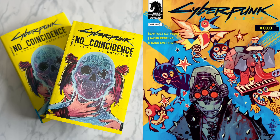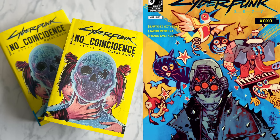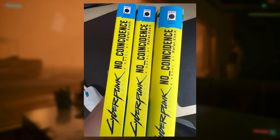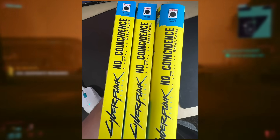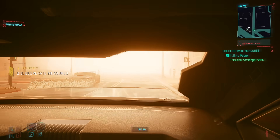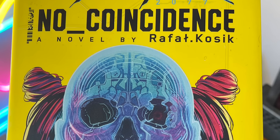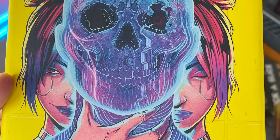Moving on to new stories in the Cyberpunk universe — Rafael Kosick's new book No Coincidence released August 8th, and there's an interesting new comic called Cyberpunk XOXO written by Bartosz Tibor. I have a review of No Coincidence on the channel, and I'll be giving away a copy — just write in the comments what you're most looking forward to in Phantom Liberty and include a Twitter account to be entered. This 400-page novel is about a group of people blackmailed into participating in a heist where things get way out of hand. There's even an audiobook version voiced by Cherami Lee, the voice of Female V.